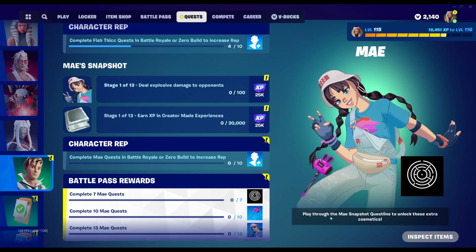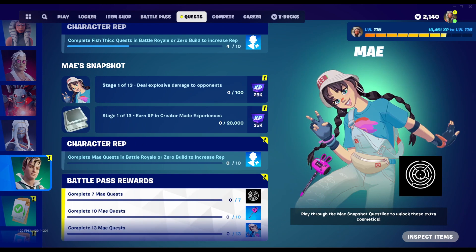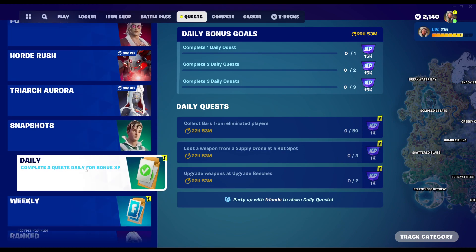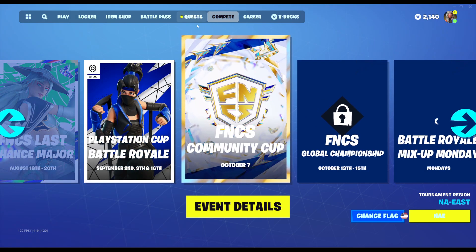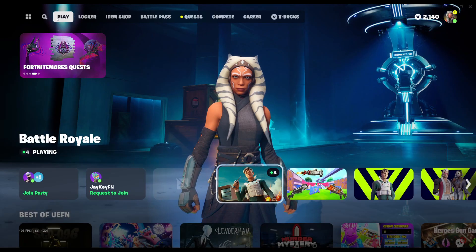Also available are the May Snapshot quests. For those of you who have the battle pass, you can now get three cosmetics named after May — a little targeting icon, a new style for her pickaxe, and a new style for her. That is everything so far for free cosmetics — it's quite a bit of them, which is interesting.